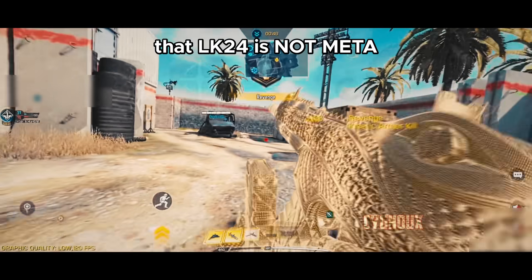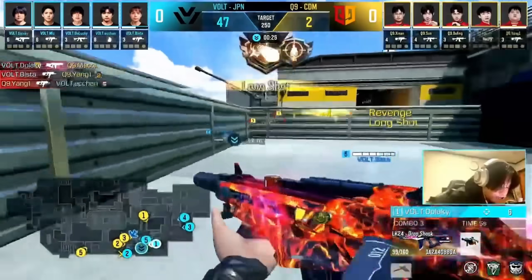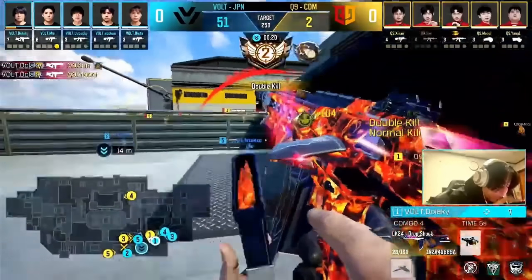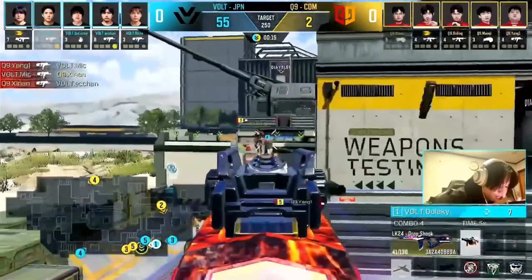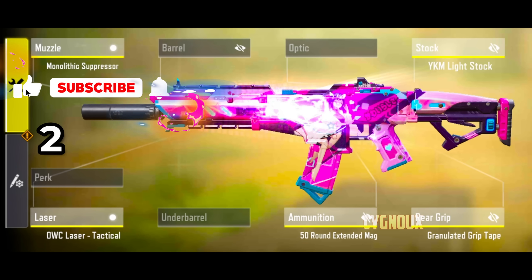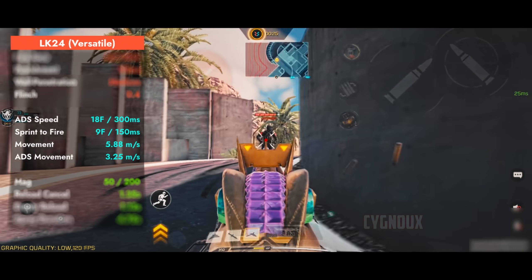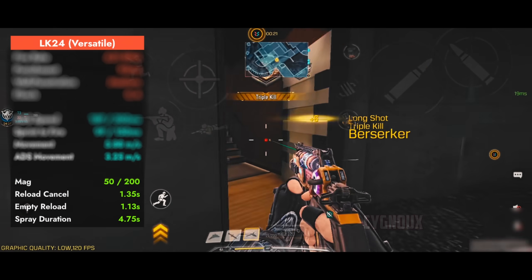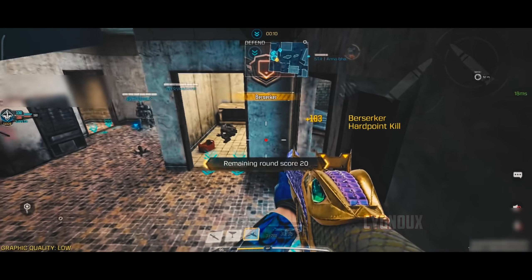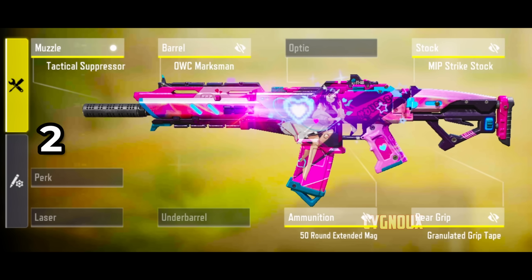ELKA 24 got a minor bullet spread nerf in the previous season and people spread misinformation that it is no longer meta, but ELKA 24 is still a top assault rifle used by pro players. My world-style build offers 47 meters of effective range with low flinch, making sprays accurate under enemy fire. ADS movement is good for world style but ADS speed is slow. We get 50 bullets, fast reload, and SMG-like hipfire spread. LK has on-par performance with Kilo at longer ranges.